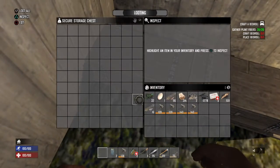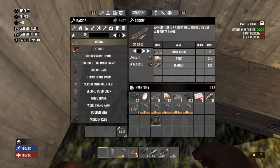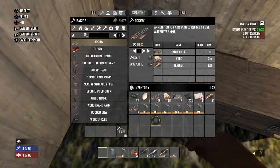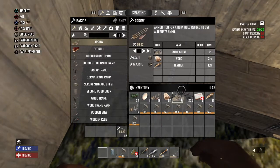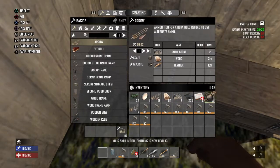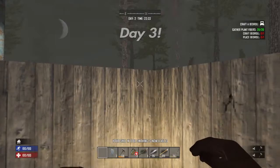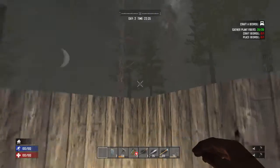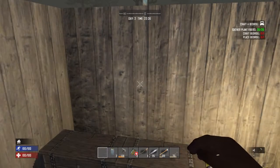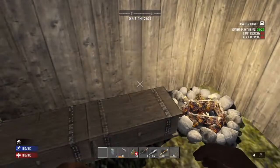Do the same thing as the first day - fill everything up, keep going until morning. Then if you can make more arrows, do so. On day three we're going to loot the Passing Gas station, and any houses on the way. I'll be back in the morning to see what quality marks we've got.